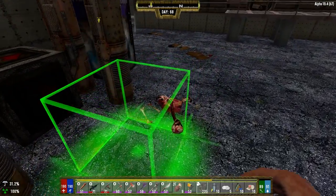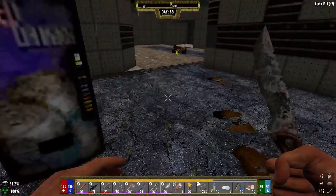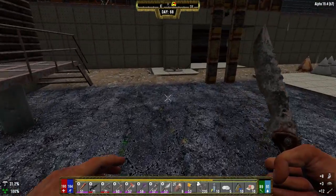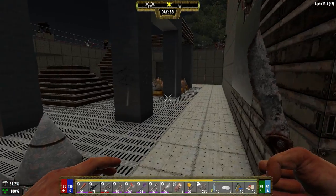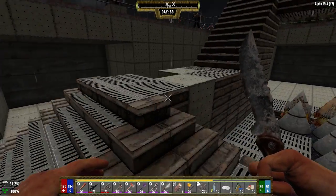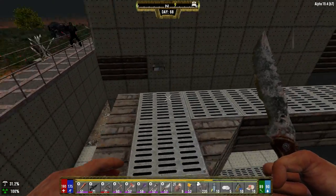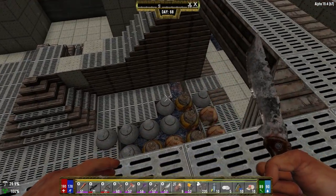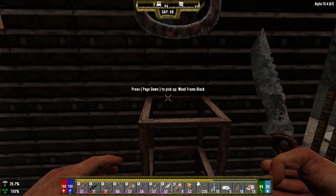Hey everybody, welcome back to the channel and another episode of my Blasted Oasis series. It is the morning of day 68. We're just downstairs here. Just decided to get a little bit done out here. I had a bit of extra time, so I got a bit of work done just cleaning stuff up. I didn't get any blocks fixed or anything like that, but I was knocking a few of those blocks out so we can replace them with proper blocks.